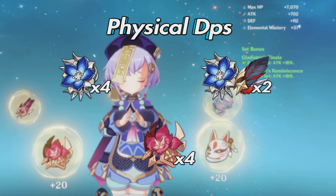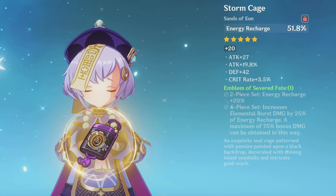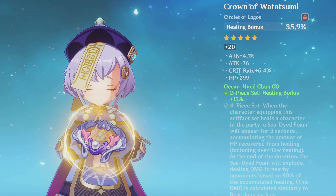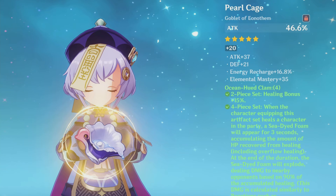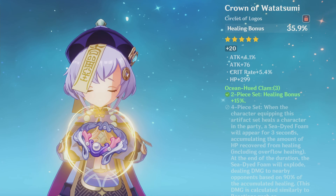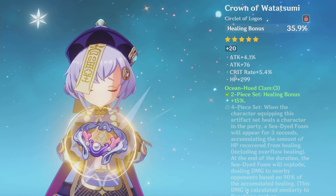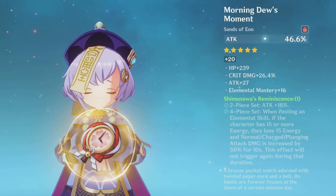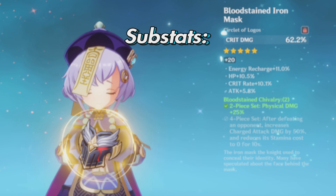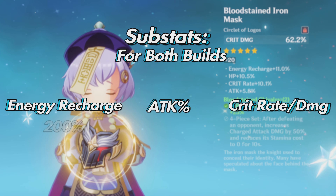For main stats, both builds can use an ATK sands or an ER sands to get her burst back faster, an ATK goblet, and a Healing Bonus circlet or ATK circlet. If using the Clam set or building Qiqi as a healer, I personally recommend ER, ATK, and Healing Bonus — these let Qiqi regain her burst much faster, extending her healing and increasing bubble frequency. The higher healing also equates to higher bubble damage. For physical Qiqi, use ATK, Physical DMG Bonus, and Crit Rate or Crit DMG. For substats, aim for ER, ATK, and crit across both builds — targeting around 200% ER.